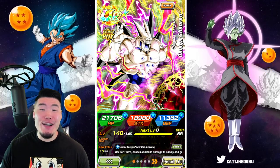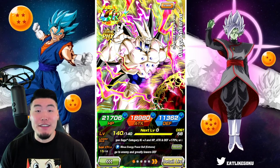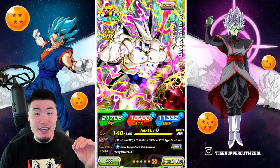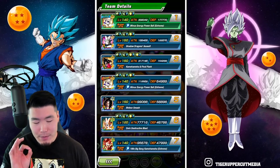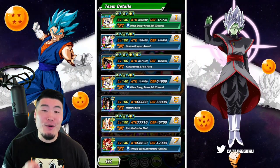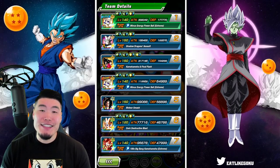Hey, what's up guys? Welcome back to another Dokkan Battle video. Today we are finally going to be showcasing the Extreme Z Awakened Fizz Omega Shenron, and more importantly, the Shadow Dragon Saga category team under 170% leads.